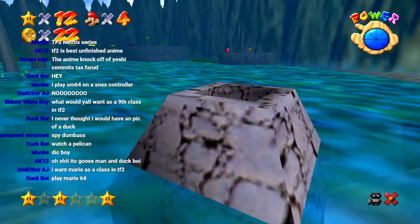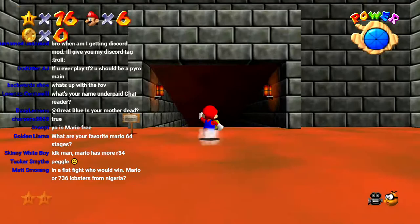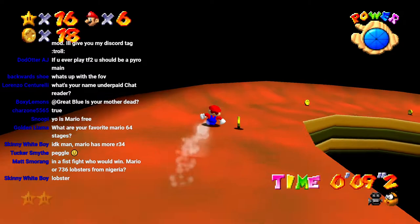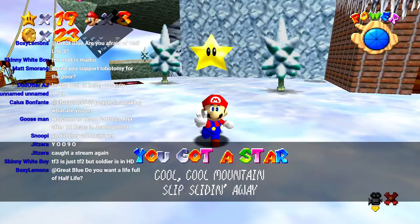Assassin. There already is an assassin — it's called the spy. And the samurai — what if there's a samurai? If sniper's not an assassin, then why does he say, and I quote, 'I'm not a crazed gunman, dad, I'm an assassin.' In a fistfight, who would win: Mario or 736 lobsters from Nigeria? Why does 'from Nigeria' make a difference? Main lobsters are quite docile in comparison, whereas South African ones would be too hostile for Mario to take — so the Nigerian ones would probably be an even fight.